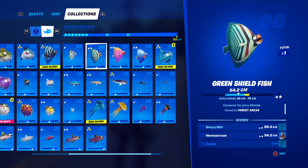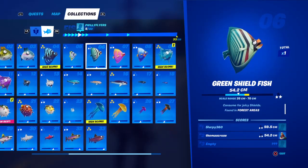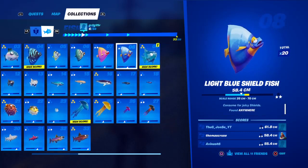Green shieldfish was kind of hard for me to find — I had to go to Weeping Woods and I used a regular fishing pole instead of the blue fishing pole, the pro fishing rod. Pink shieldfish is found anywhere but requires a pro fishing rod. Blue shieldfish is found anywhere.